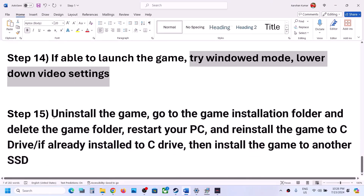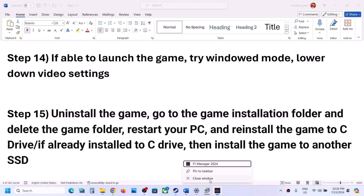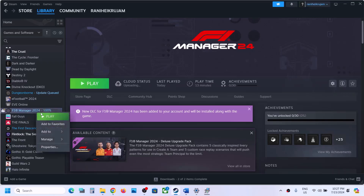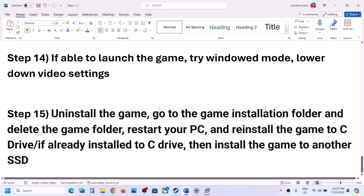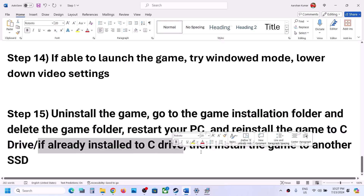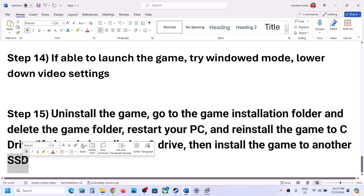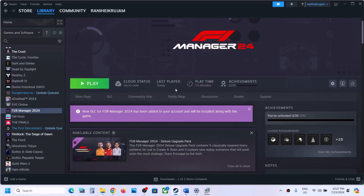The last step is to uninstall and reinstall the game. Right-click the game in Steam, select Manage, and click Uninstall. After uninstalling, go to the game installation folder and delete the game folder. Restart your computer, then reinstall the game to the C drive. If it was installed on an external drive like D or E, try installing to C drive. If already on C drive, try installing to another SSD. One of the steps in this video should help you get the game running.